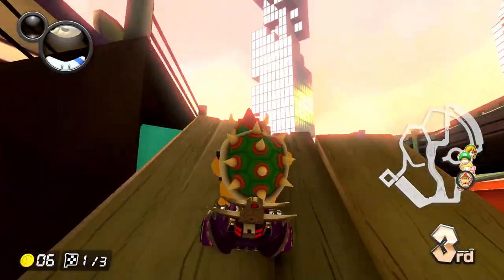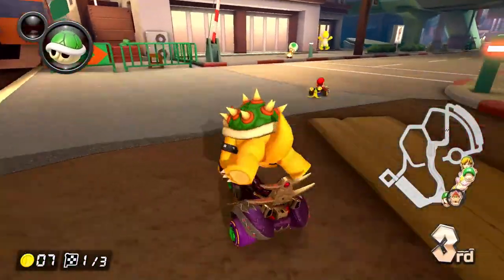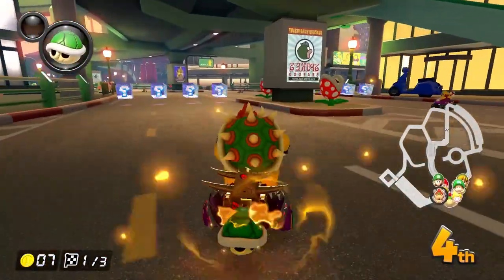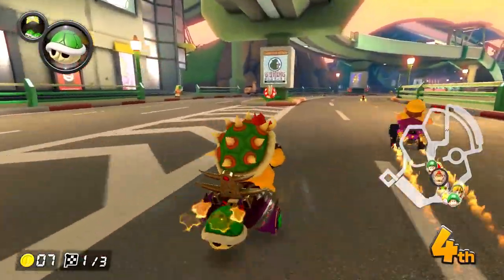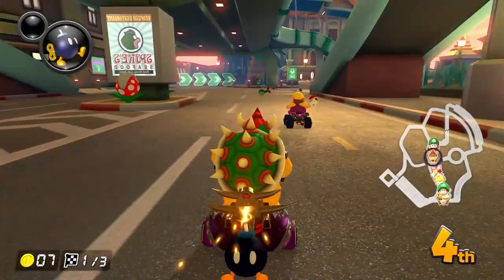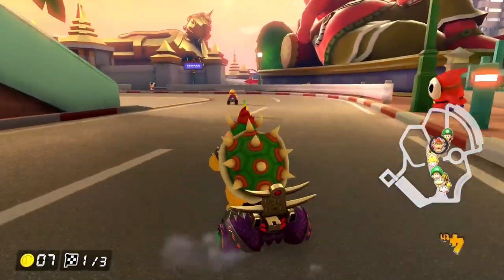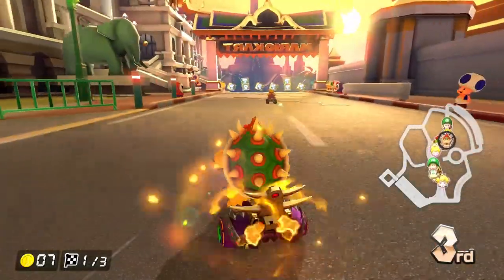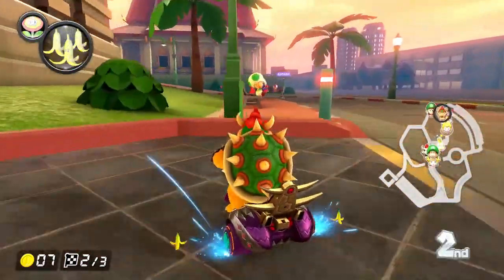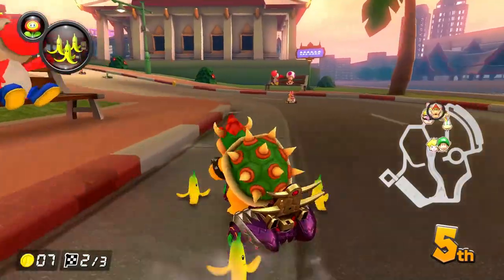I want to try going up here this time since I missed my chance in the first race - checking out shortcuts wherever I can. Got it! But then I run straight into a wall with a Bob-omb, so that didn't help. It feels like there are a lot of ways to cut corners and find different paths, but I didn't take that turn very well - not going super well so far.